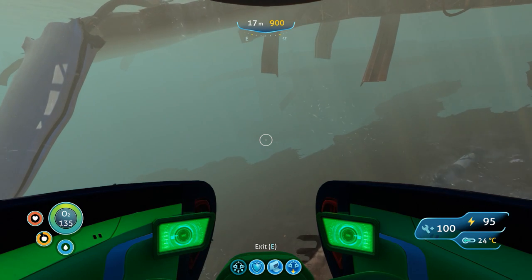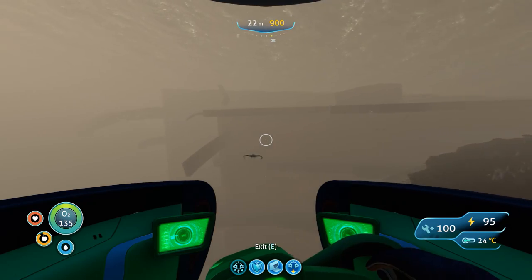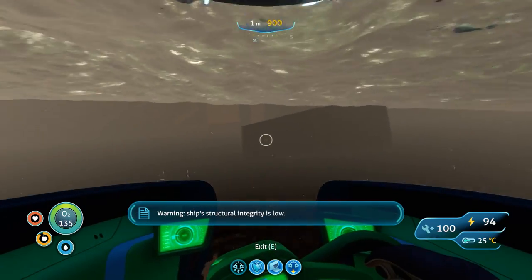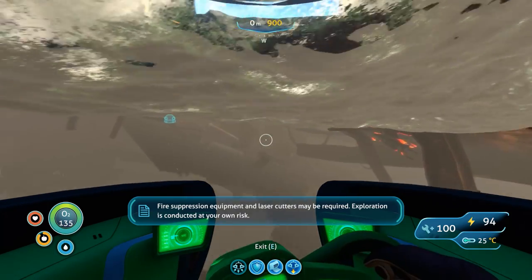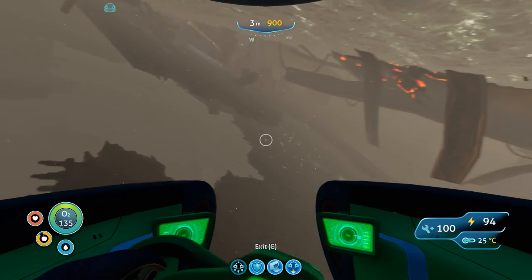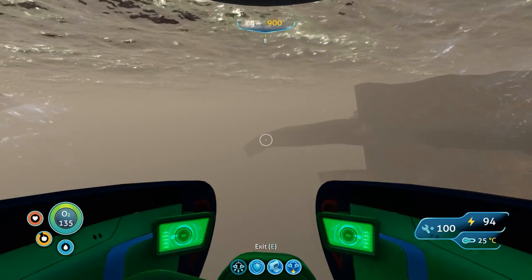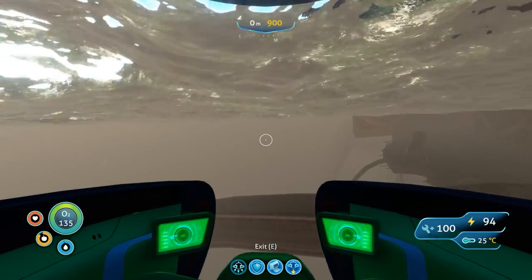There's a section where you can get close to climbing in - we'll just see if we can find that area. Warning: ship structural integrity is low. Fire suppression equipment and laser cutters may be required. Exploration is conducted at your own risk. Am I in the wrong area here? Let's head round this way a bit more - yeah, here we are. This is where we need to be.